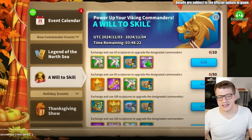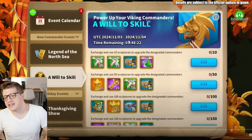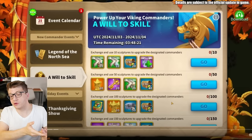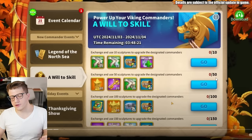Let's move on to the Will to Skill event — this is a brand new event which I really like. It's a two-day event where you get extra rewards for investing universal sculptures into commanders on a designated list. If you exchange and use 10 sculptures to upgrade a designated commander, you get free speed-ups, some resources, and a boost — though this tier isn't really worth much at the endgame.